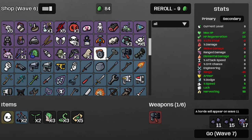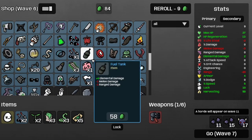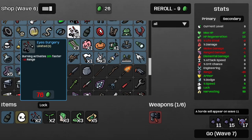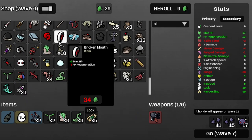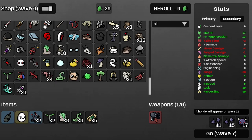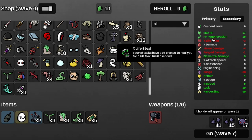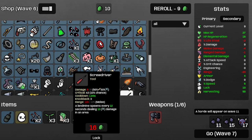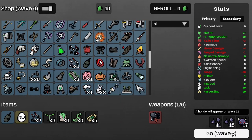Oh well, it is what it is. Let's see — can I get a fuel tank? Yes I can. And I just realized I should have bought an eye surgery. Oh well. Let's get another fertilizer — actually, scratch that, let's get some plants. I have 1.53 HP per second regeneration rate. I'm definitely going to have to spend all the money for the next wave on plants, just for the regen.